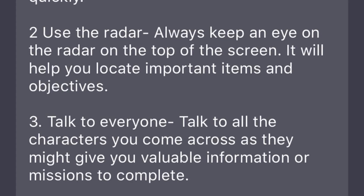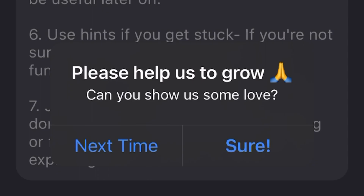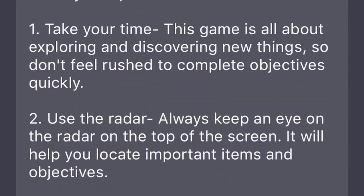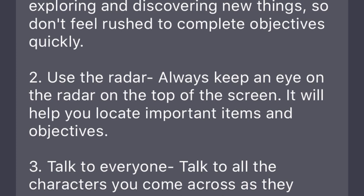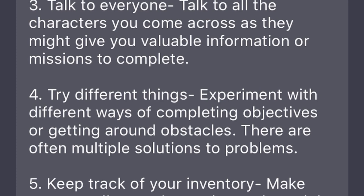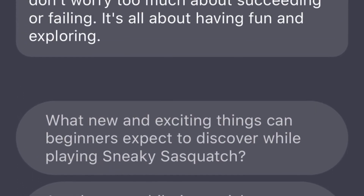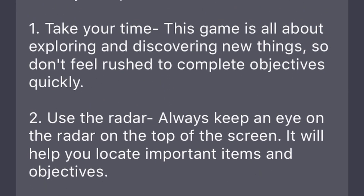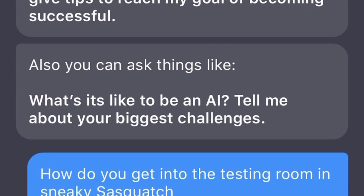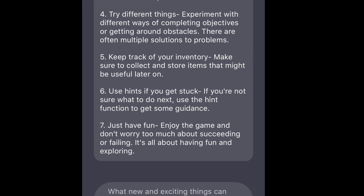What is a tip for a beginner in Sneaky Sasquatch? I already rated you. It says: use the radar — there is no radar. Keep track of your inventory — no. Use hints — I mean, technically there are hints when you're doing a story mission, but other than that there are no hints.